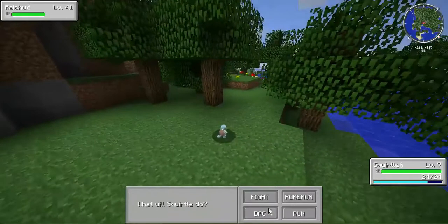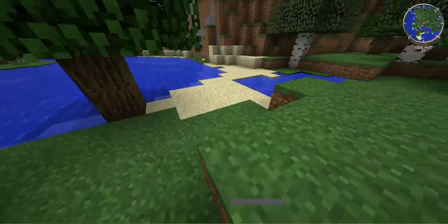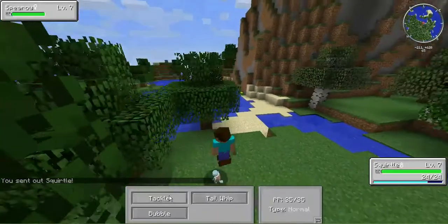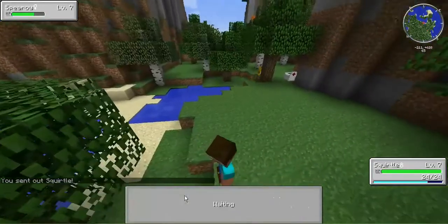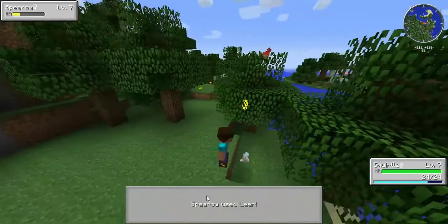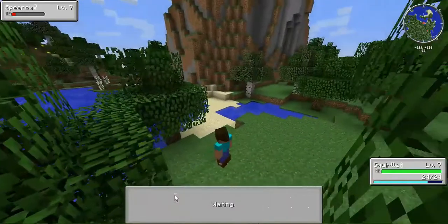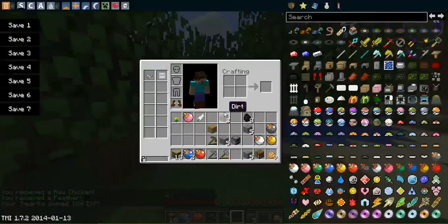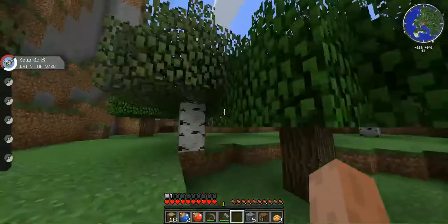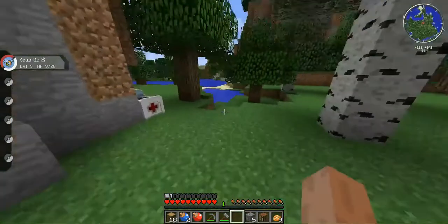Run, run, run please! Escape! Squirtle go - tackle! I think we have the advantage because I'm a water type and he's a flying type, so we have the advantage. It's not gonna be super effective but it doesn't do much damage because of his level. You nearly did it Squirtle - there we go! I leveled up to nine and some of them just dropped things. I'm now gonna end the video - I hope you enjoyed this episode. Be sure to check out the Pixelmon mod, it's a really awesome mod. I'll see you guys next time, bye!